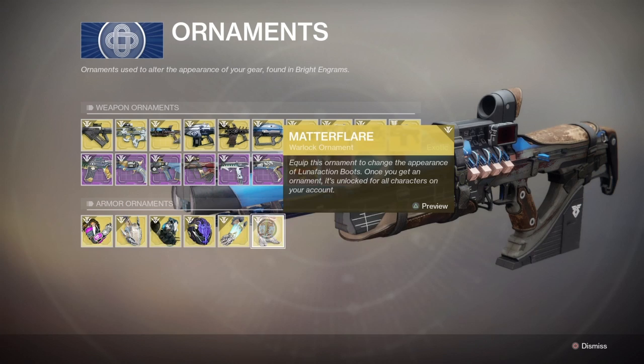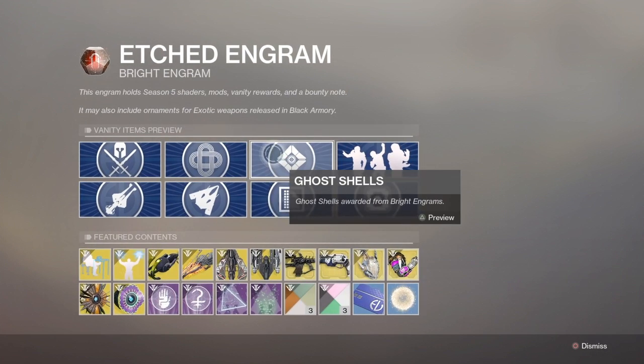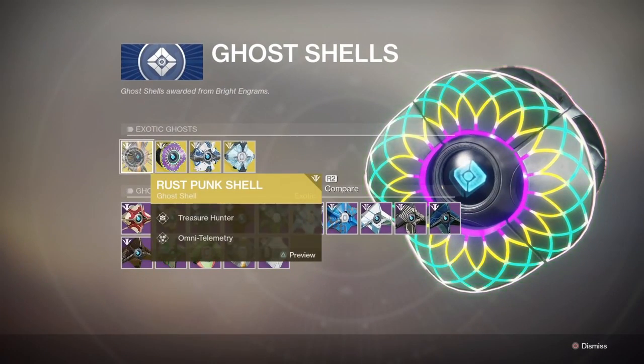It's so hard to say those names, but they did a really good job coming up with them. And then Ghost Shells — we have the Rust Punk Shell, a really cool looking one.